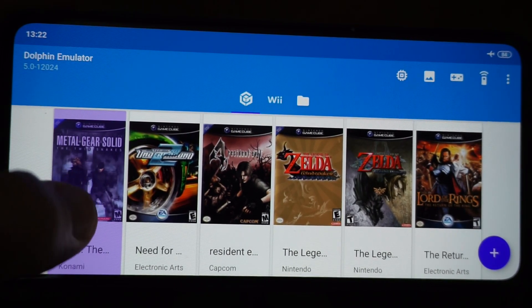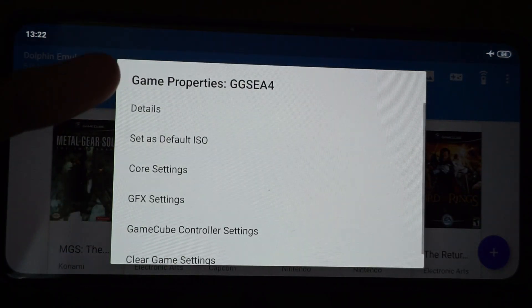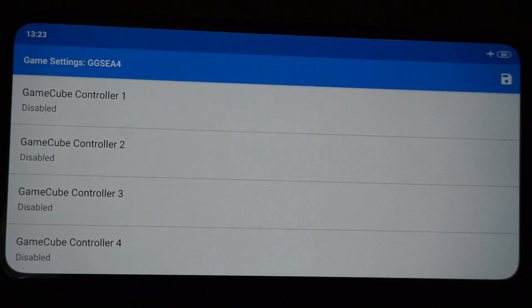That's relatively straightforward but it took me a little while to figure it out. Press and hold, game properties, GFX settings. Go to GFX settings.